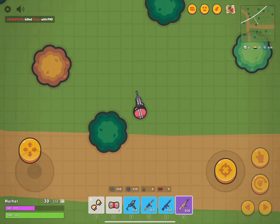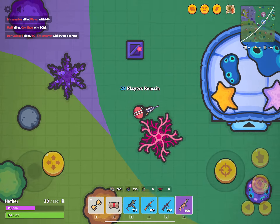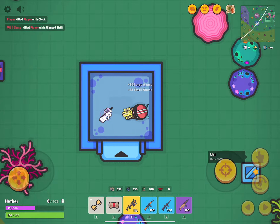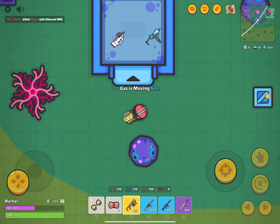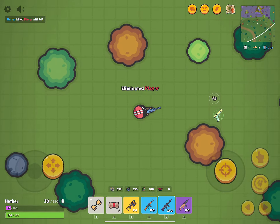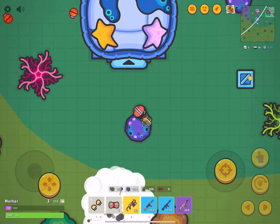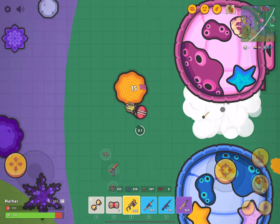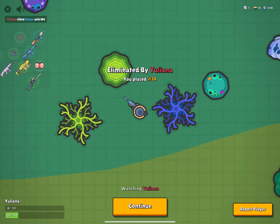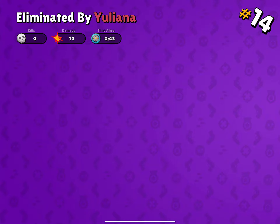We're good to go. Oh, grenade launcher — the rarest weapon in the game! Okay, got that guy, that's kind of sketchy right there. I'm just gonna get this guy straight up. Okay, we're 14th place.